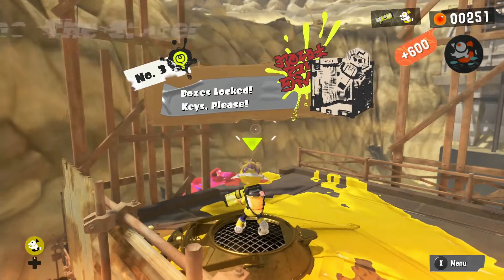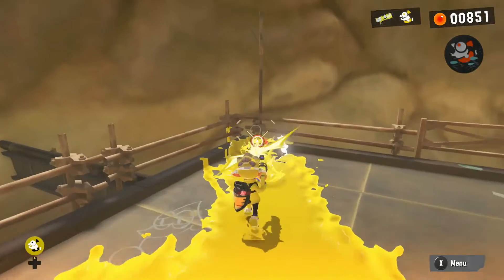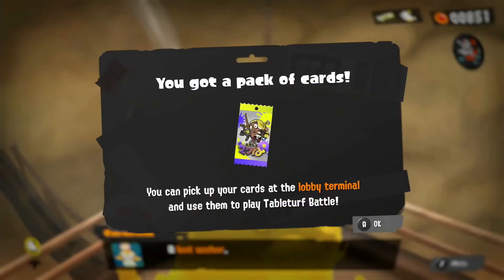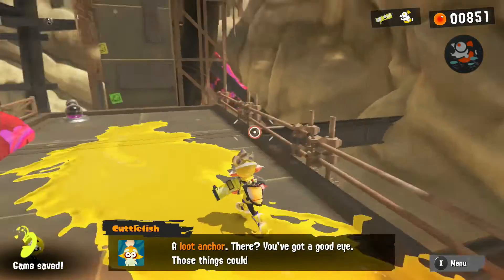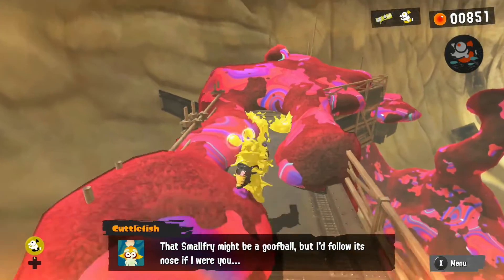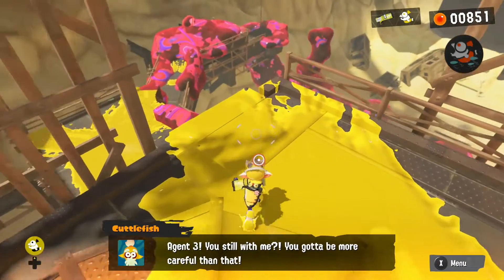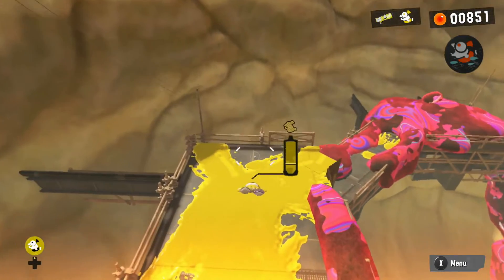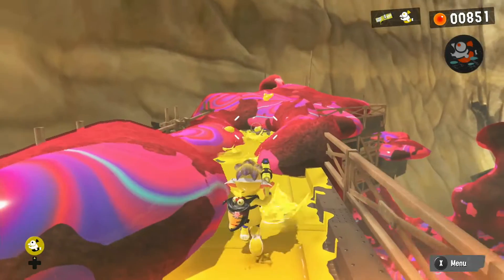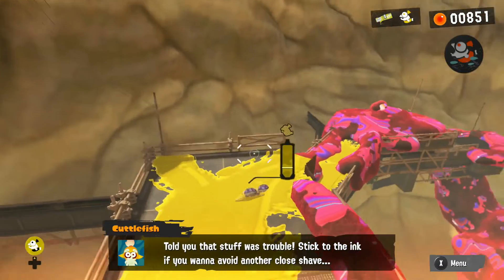We just finished the boss stage. Now we're getting a locker item — a pack of cards. You can pick up your cards at the lobby terminal and use them to play Table Turf Battle. There's also a loot anchor nearby. Follow Small Fry's nose if you were me. Oh wait — I didn't even see my own Inkling character — you have to be more careful than that! I slipped into the ooze, which I wasn't supposed to do.